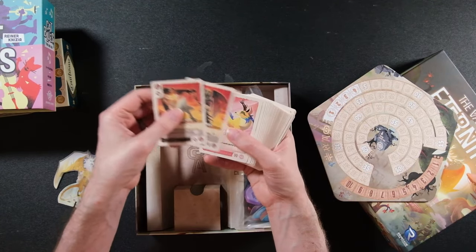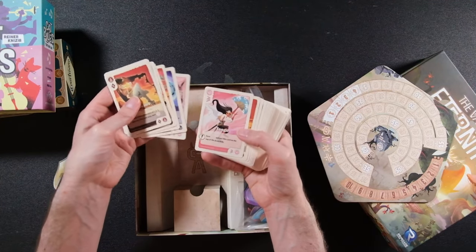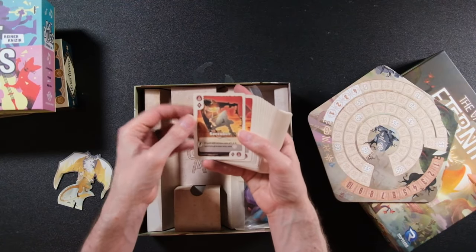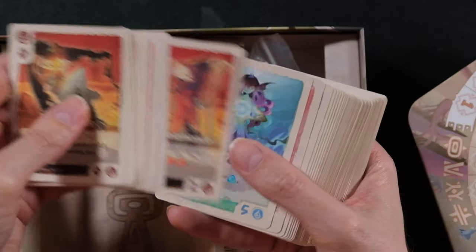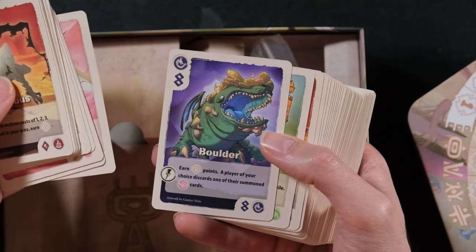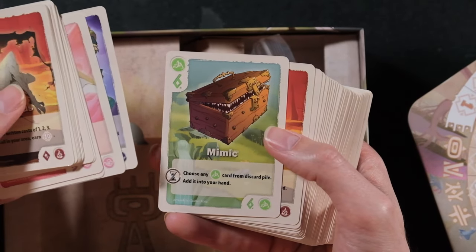It gives me a Chroma Arcana vibe. There's just one big deck of asymmetric cards — I love that, similar to what I loved about Expeditions. The tricky part is you can only have so many spots in your tableau based on the number of rounds: first round only one, second round a total of two. The cards stay out, and you eventually have to get rid of them to change your combo — similar to Wizards of Grimoire where you change your engine halfway through.